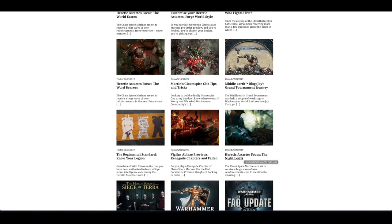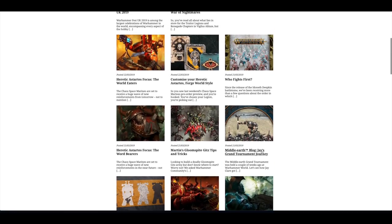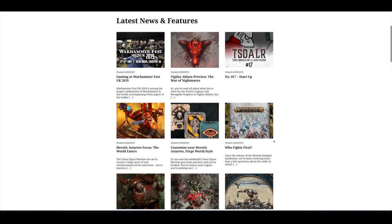More Heretic Astartes focuses: this one on the Night Lords and then the Renegade chapters. The Regimental Standard looked at Know Your Legion. There was a Middle-earth blog for a Grand Tournament journey. Martin's Gloomspite gets tips and tricks, and another Heretic Astartes focus on the Word Bearers.